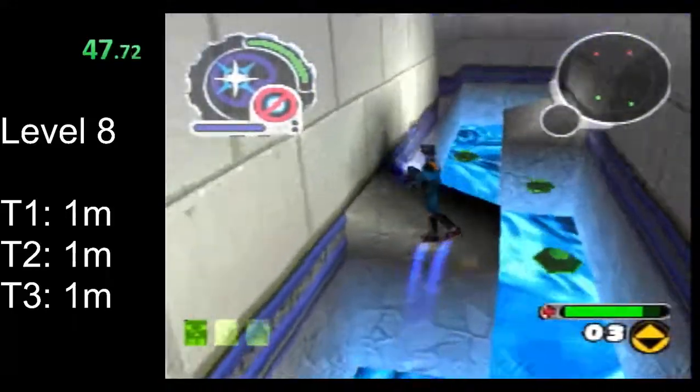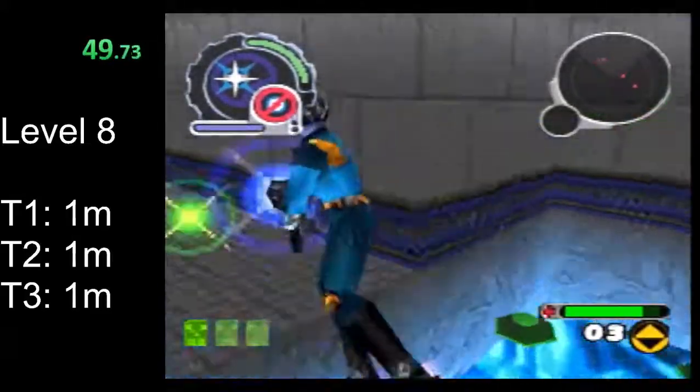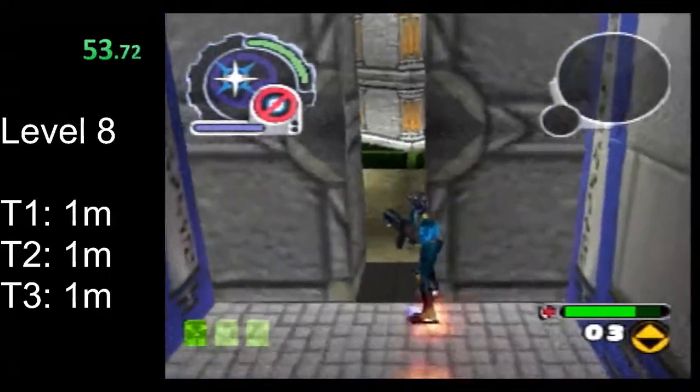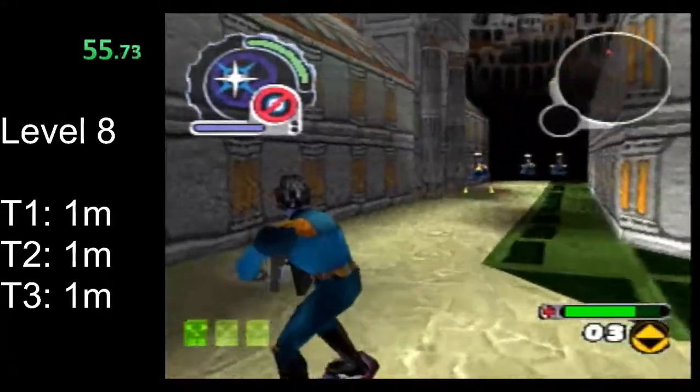So a lot of this level you will probably be just zipping around with shots charged up. As we head down this path to the first tear, charge a shot for that turret, and then we'll run into this room with these few binomes here.